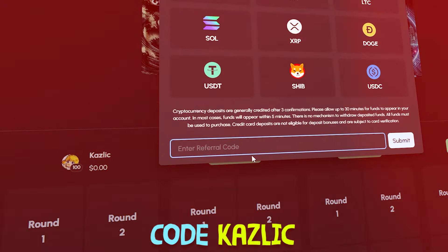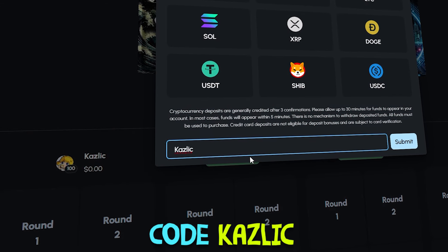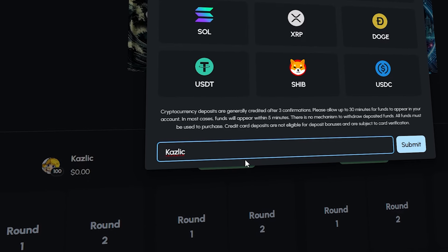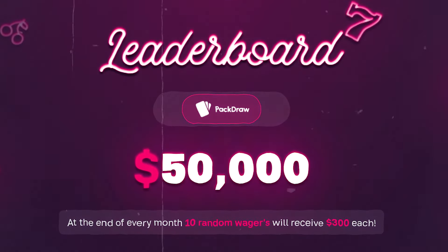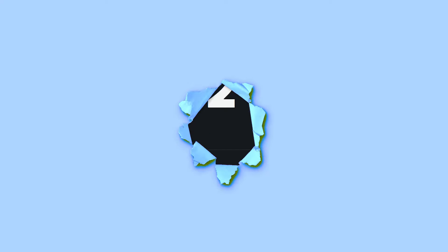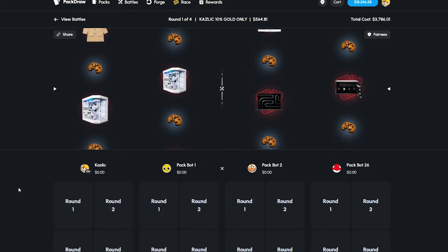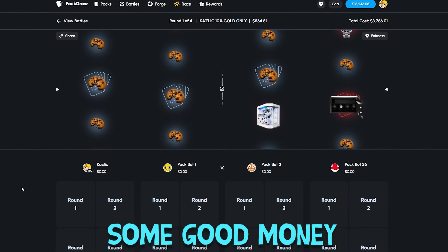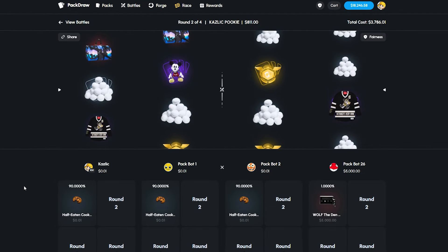Before we get into this battle, boys — remember code 'Kazlik' here on PackDraw. Massive leaderboards: everyone should have been paid out by now for September. Brand new month — October — if you want to take part in our leaderboard, make sure you're putting in my code. All the winners are posted in the Discord. That's going to be some good money for them — five thousand dollars.